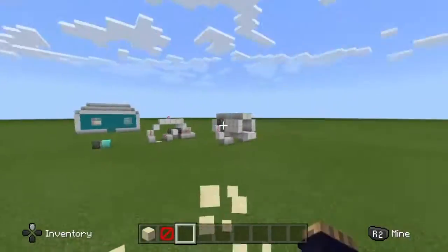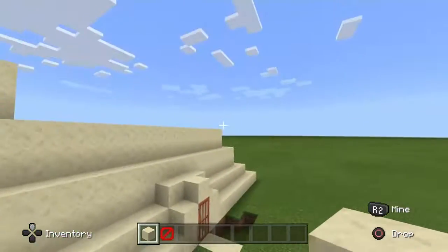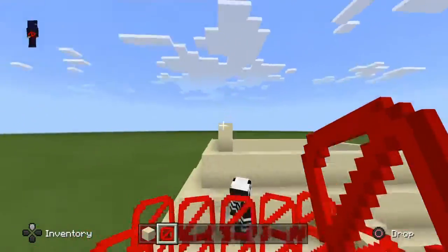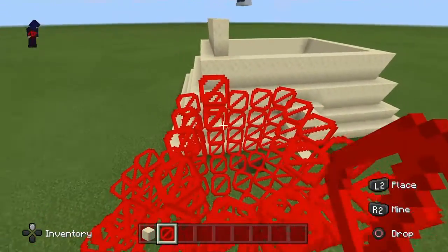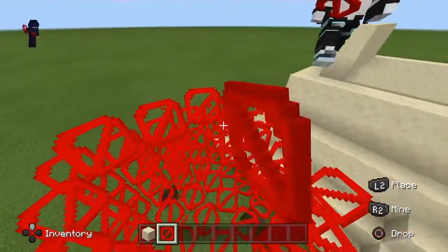The world we made — that nether world — we made a house out of nether bricks, and then we put a barrier box into our area, and then we had to get rid of it. Look at that.